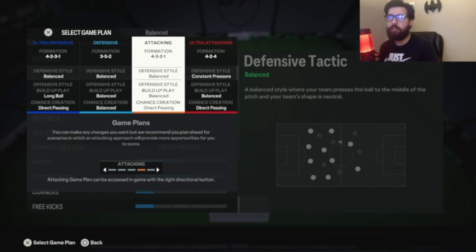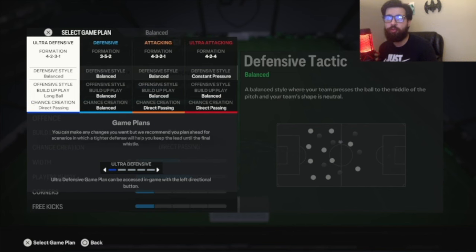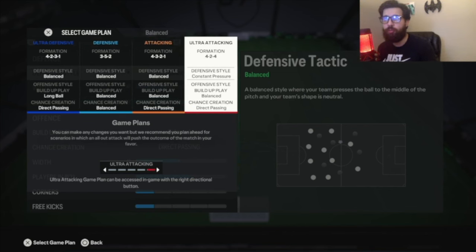The same formations that stayed are the 4-3-2-1, 3-5-2, and the 4-2-3-1. I swapped in the 4-2-4, just because I found last week a lot of players were playing in the back, just passing the ball around. I wanted my wingers to be a little bit more higher up, so I went ahead and changed this to 4-2-4, but almost everything is the same.